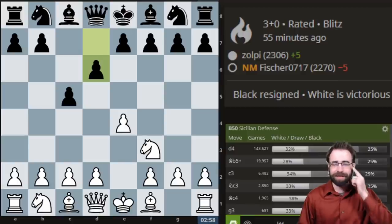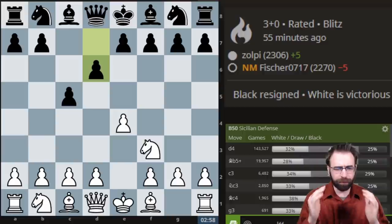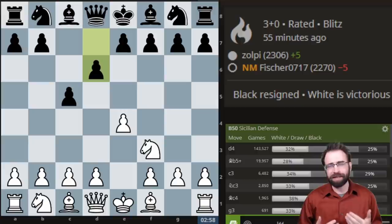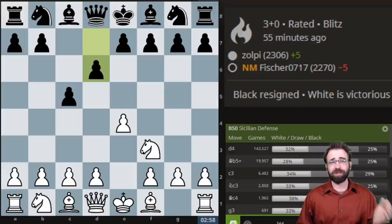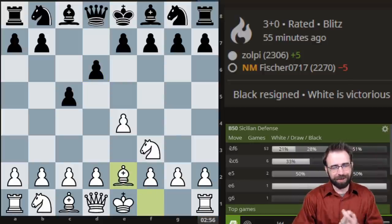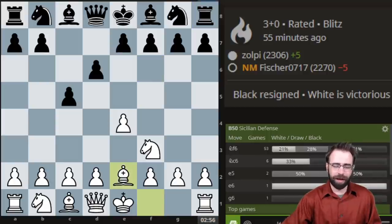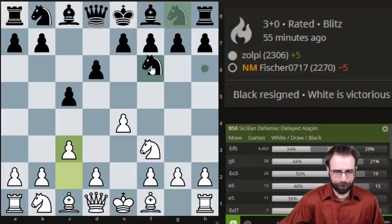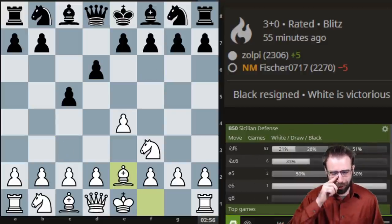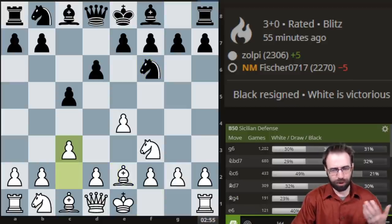It's not very common, but the opening that I chose here is actually a very interesting option for anybody looking for a weapon against the Sicilian, something that might be able to surprise players. A lot of the games are actually a really quiet game, but I've been doing really well with this idea of Bishop to e2, and only now Pawn to c3. The main way of achieving this position is after c3, Knight f6, Bishop to e2. There's no real point to starting with e2, but I just kind of like throwing the opponents off, playing something a little goofy, and getting this position anyway.